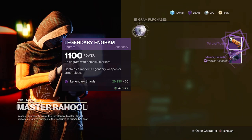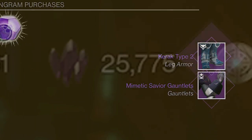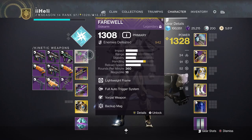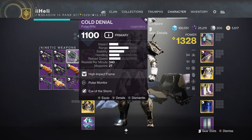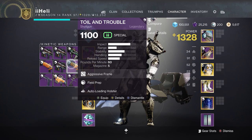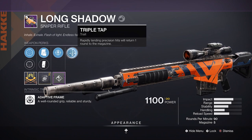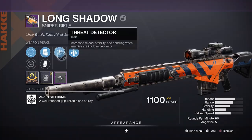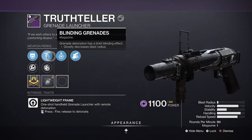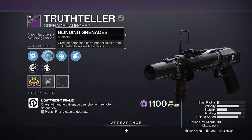Memory Interdict — how do you say that? I lack English and I shouldn't. Look at all these shinies. Pulse monitor, eye of the storm — Cold and all, no. False Promises — dynamic sway, eye of the storm, no. Full auto outlaw, no. Stochastic variable with unrelenting and ambitious assassin — not even phase mag. Division with ambitious assassin and sympathetic arsenal. Killing wind, grave robber, surrounded — not the worst. Field prep, elemental capacitor — is this the perk of the day? Pallades Corrector with elemental capacity — fourth time to charm, that can be decent. Truth Teller — blinding grenades, underdog. I know blinding grenade is good but I have one with field prep already.